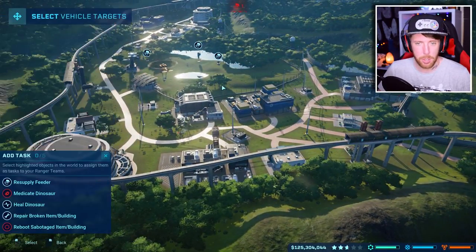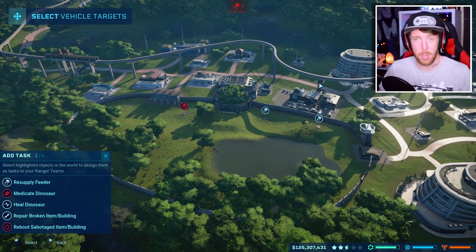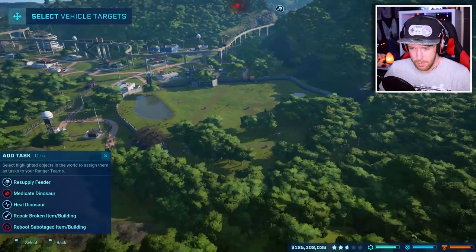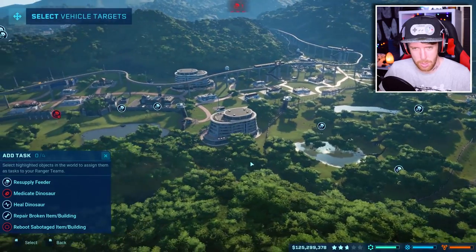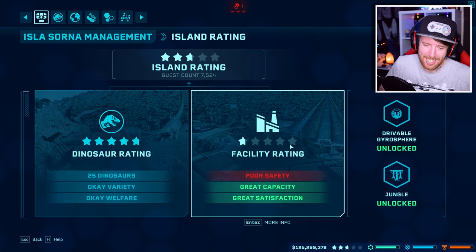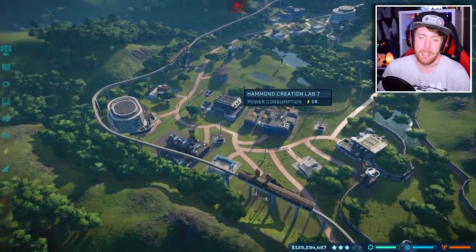I just need to send my Ranger team out to supply this feeder. Make sure you have a few Ranger stations scattered around your park because this one can get to these enclosures really quickly — if the Ranger team was at the start of the park it would take them forever to get up here. I'm also going to open all the shelters and get the Spino back in his enclosure. The issue right now is guest injuries: catastrophic, and shelter protection: poor. That will change as soon as a minute passes and there haven't been that many more guests dying.